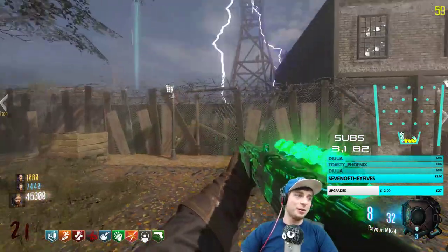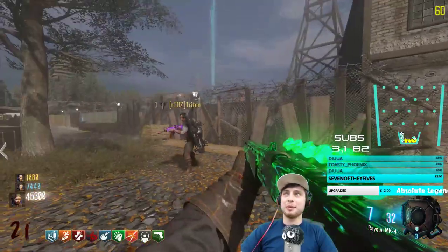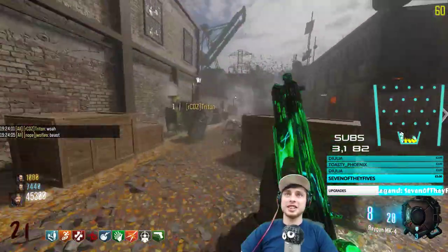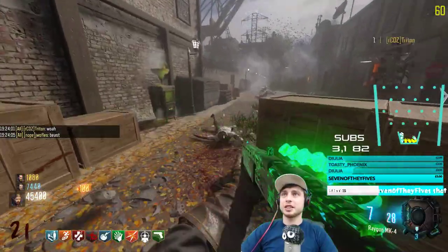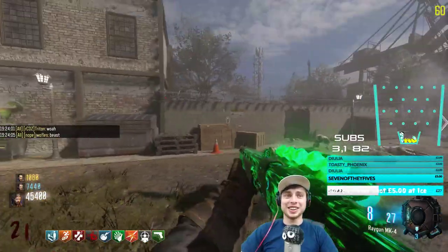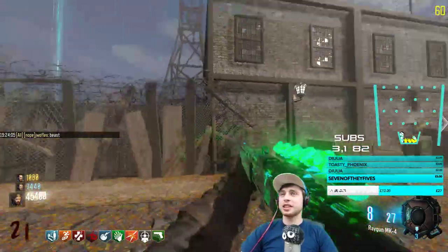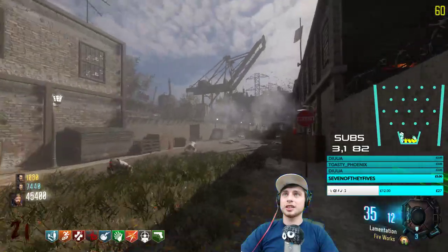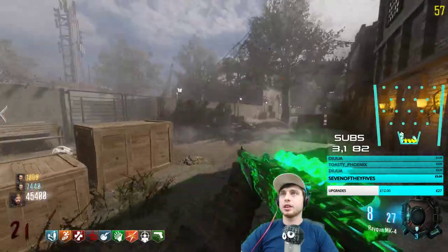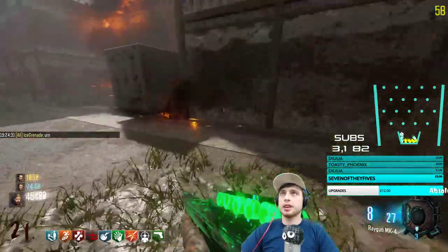Snap man! This sounds crazy — how fast I reloaded. Dude, this is cool — we got the ray gun mark 4! I don't even know what it is, it's like some crazy super shotgun, man. That is awesome. Yeah, we got a bounty of guns now. We've gotta find the urn — I don't know where the urn would be.